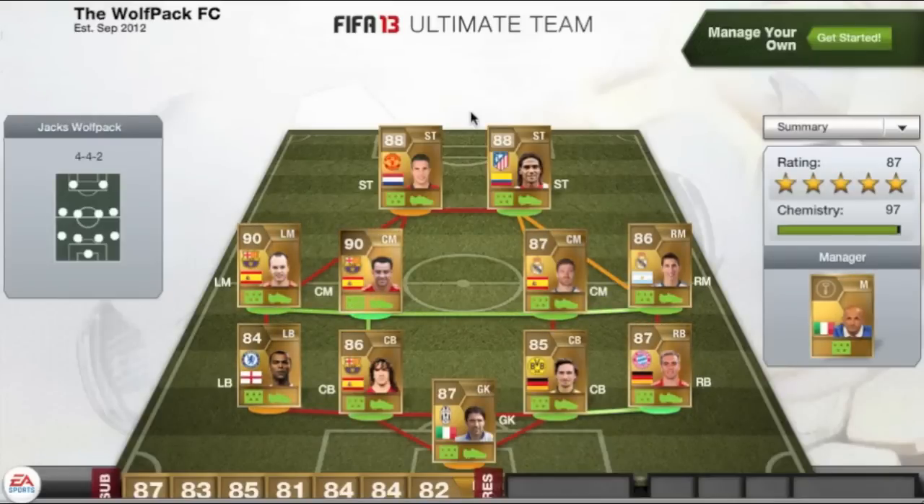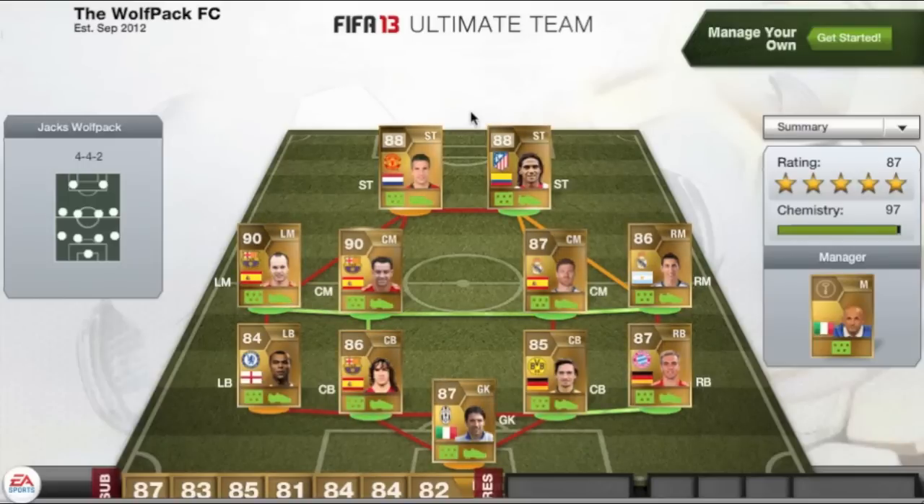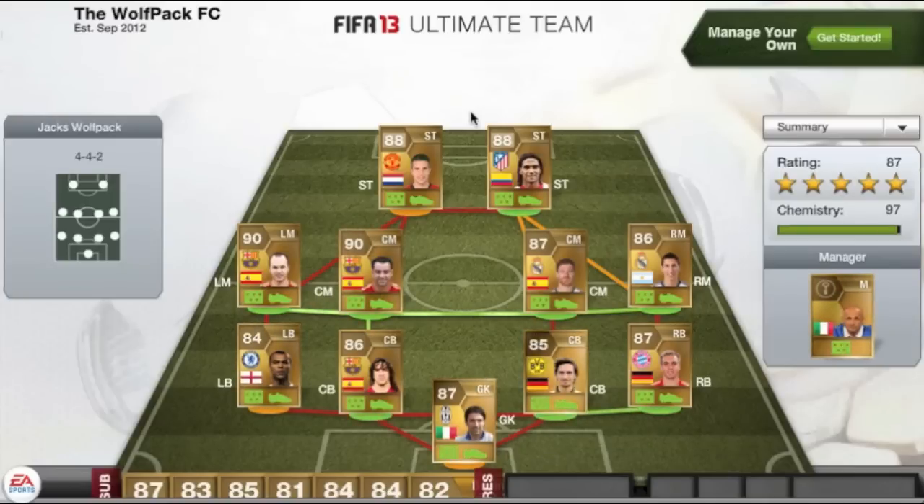What's up guys, Tobias here and welcome back to another video. As you can see by the video itself and the title, I've got another 87 rated squad for you guys. Last week I did make my own 87 rated squad thanks to the players Cal Freese sent me, and it did actually get over 270 likes — just under 300 — and it made it onto the top rated videos on YouTube that day, which is absolutely awesome. That's the first time that's ever happened to me, I've had my own videos on there, so that was pretty cool.